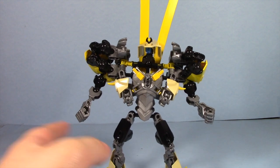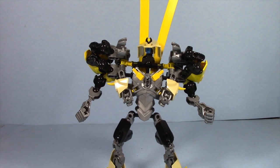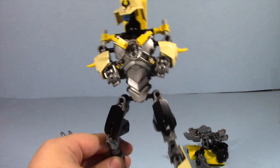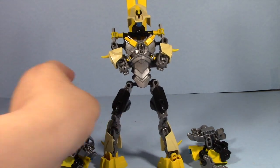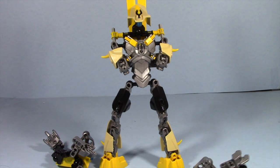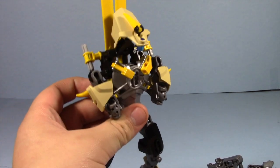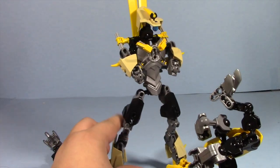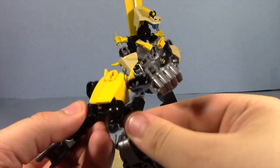We're gonna make a quick cut and I'm gonna untransform his little guys. The transformation process was actually way simpler than I originally thought. You can see little gray axles in his shoulders there — each foot attaches to them. That's the only process. So let's go ahead and untransform the rest of these guys; they actually take up a lot of pieces.